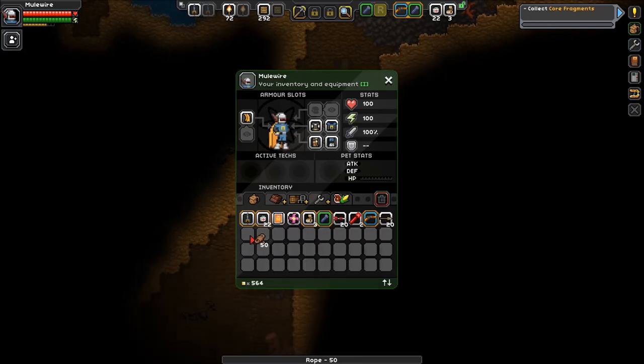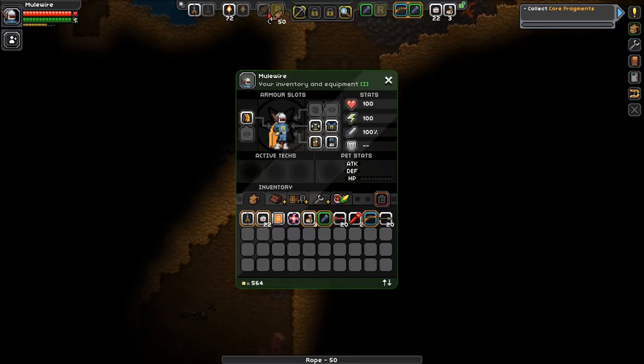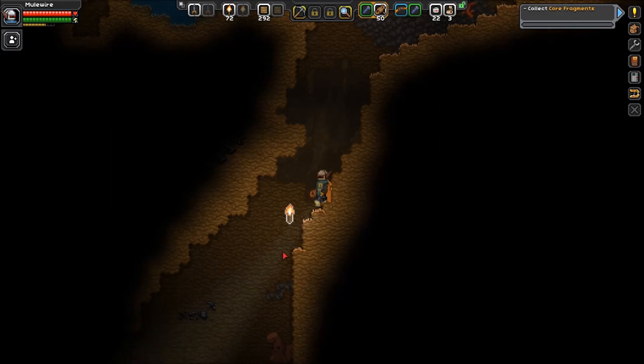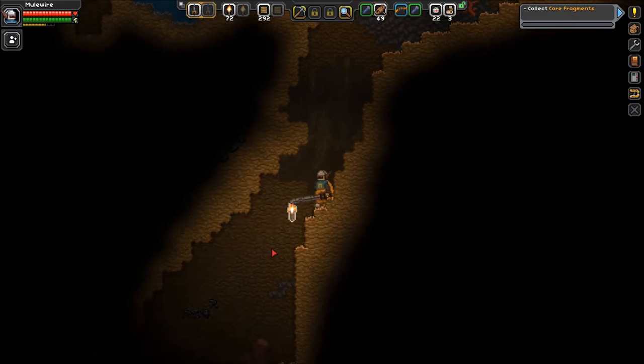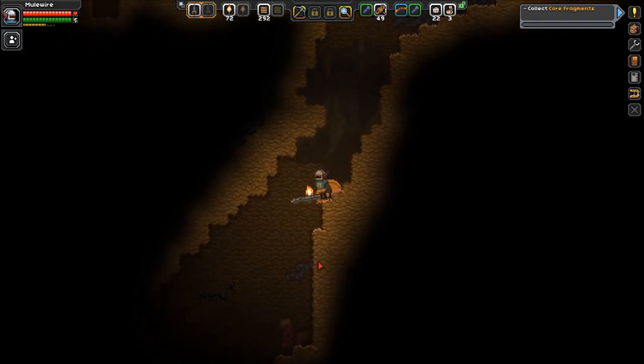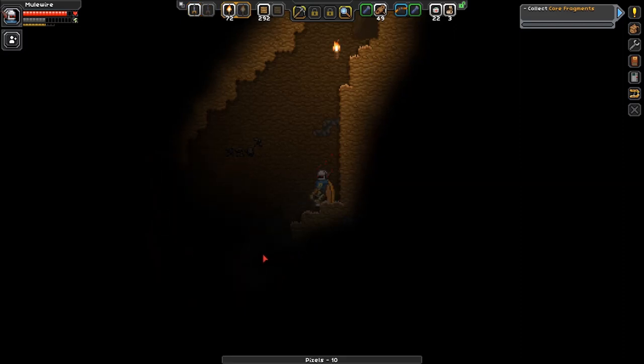Okay, perfect. This goes... is this a one-handed thing? It is. Oh no, it isn't. It is! That's nice. Okay, cool. I remember how it works now. Let's get down and get this guy. Ready? Bam. That's how that works.